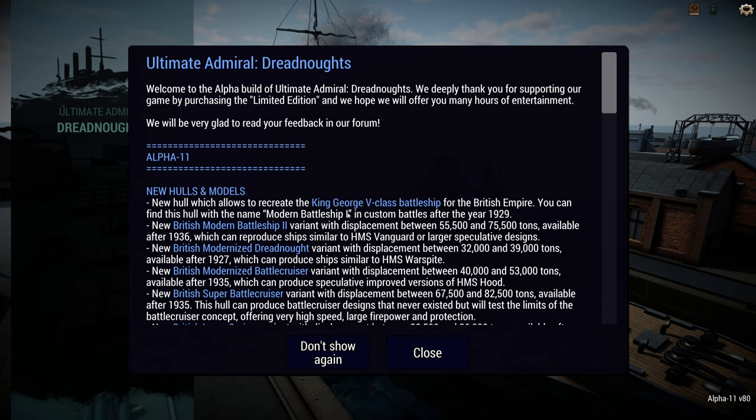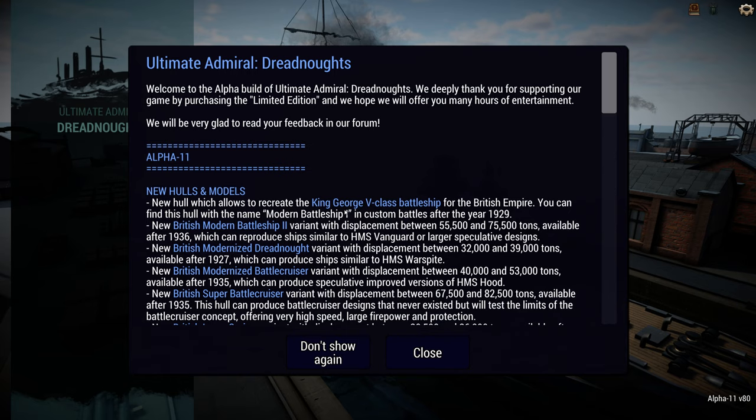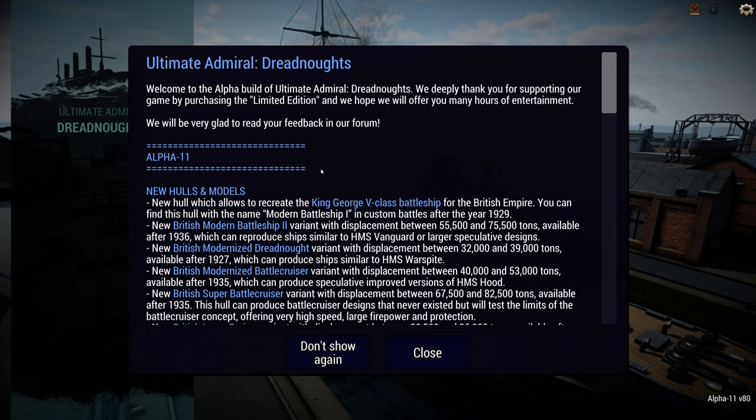The British get a lot of stuff in this update. They do not, however, get a super battleship — at least not yet, so hopefully that is also in the works. For now we get two modern battleships: one which is supposed to represent the King George V class, which is very exciting — I really like that ship. And we also get one to let us represent HMS Vanguard or similar ships, which is very cool.